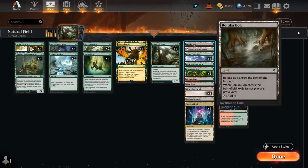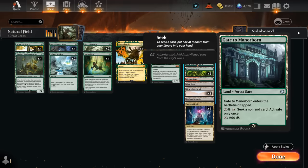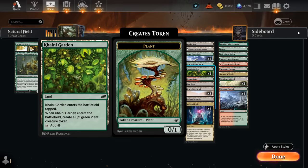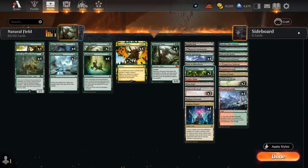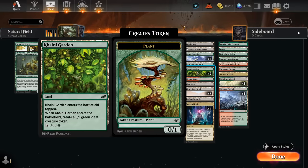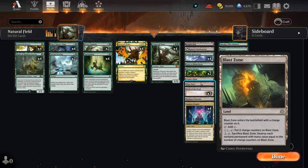Our one-off lands include Bojookabog, which can exile the opponent's graveyard for a bit of graveyard hate. Then we've got the Green Gate, which also has the Forest type so we can search it up with our green Fetchlands, and it can help us seek an online card in grindier matchups. Colony Garden is also perfect here, making a 0-1 Plant token when it enters — it's also green so we can sacrifice it to Natural Order to get Primeval Titan, and it makes a blocker against aggro. Cinderglade also has the Forest type for Fetchlands and combines with Battlements to give Primeval Titan haste. Blast Zone gives us interaction, especially against 1-drops.